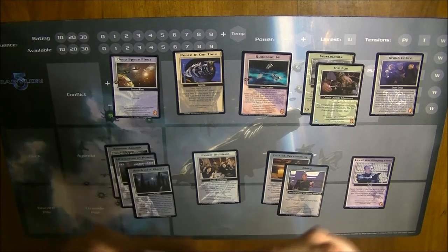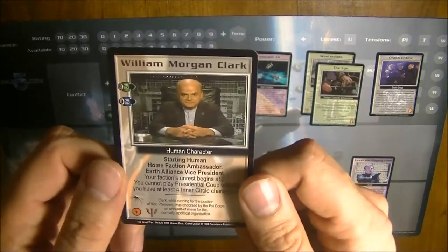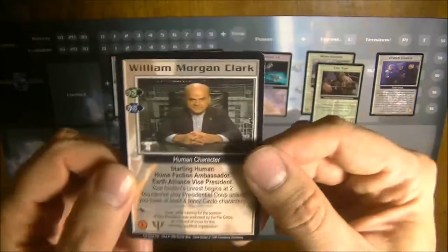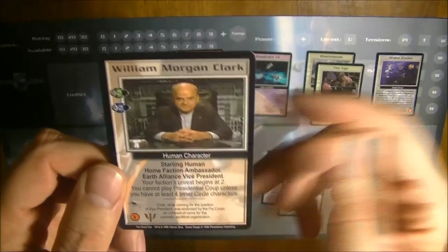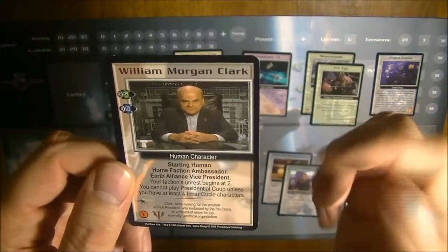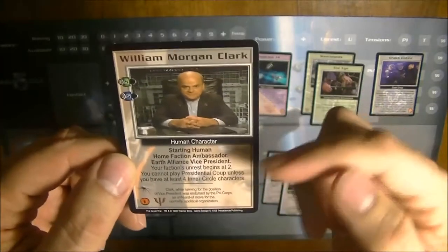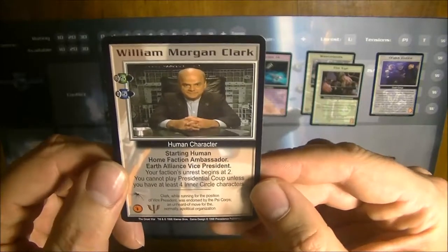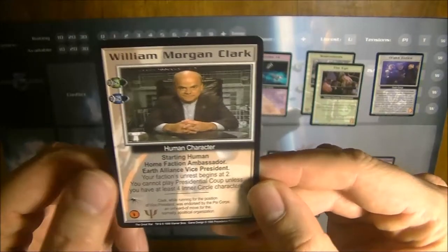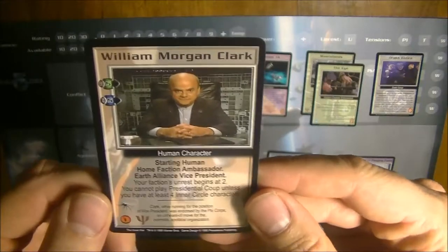The first typical card type is a character. There is a name of the character — in this case William Morgan Clark. He's a human character, so the type of the card is under the picture. There is the effect of the card stating that he's a human faction ambassador and vice president, what he does when he enters play, and how he can be played.